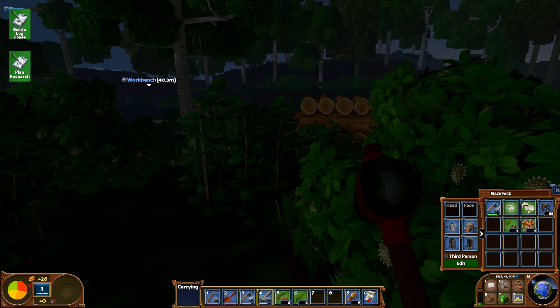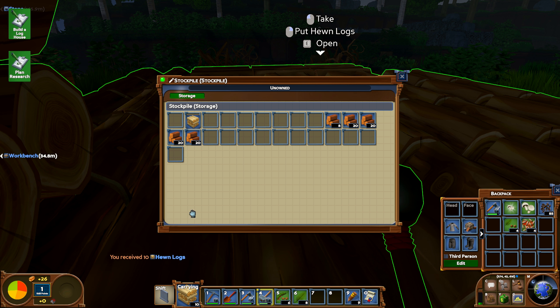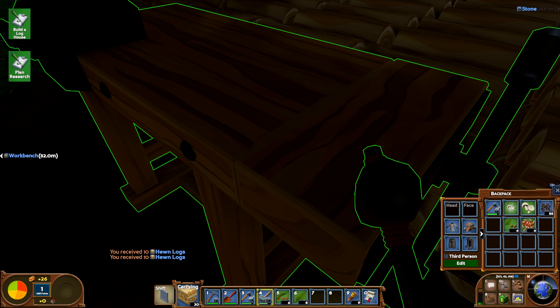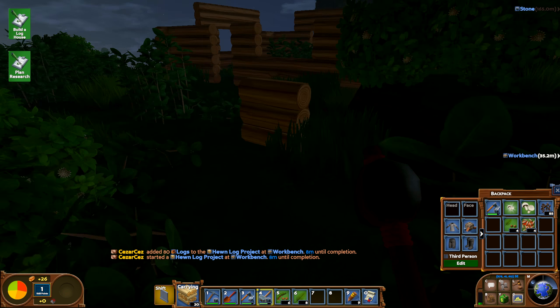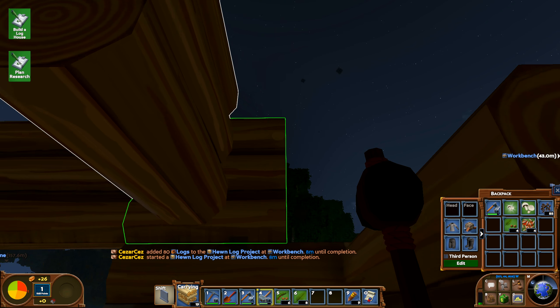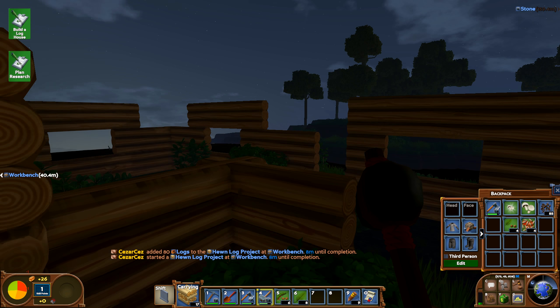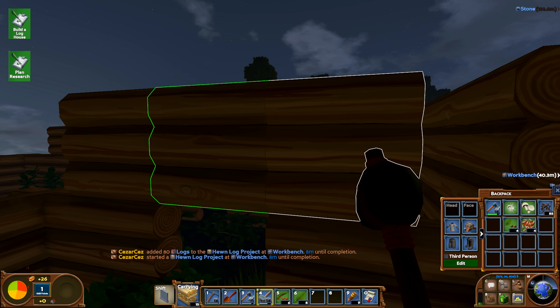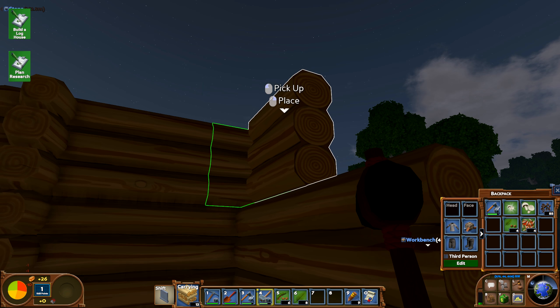I'm gonna need more wood. It's gonna need a lot of wood to build it, so I'm gonna order a lot more of these. Let's see how many I can make — 80 logs to build 40 huelogs. Somewhere around here I'm gonna leave space for actually going on top of the building. It will be a lot easier to place some ceilings.